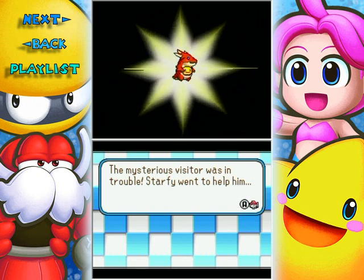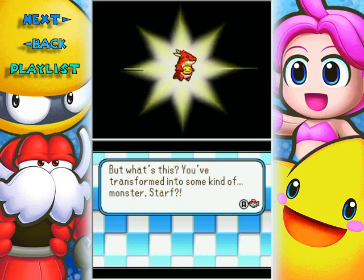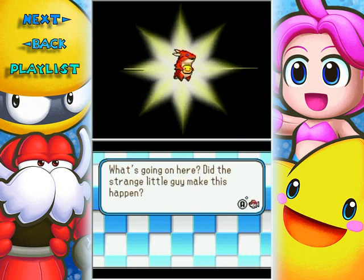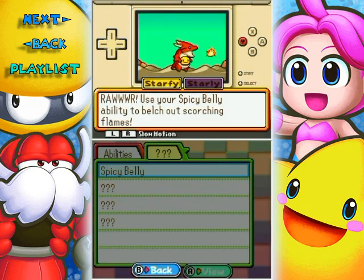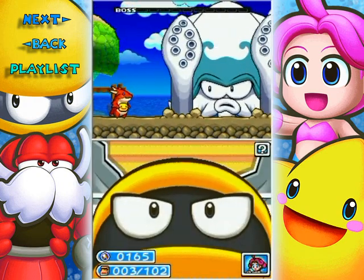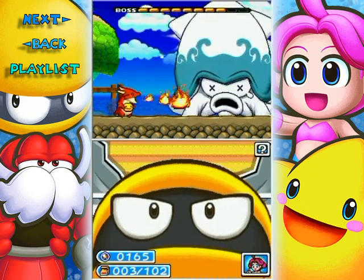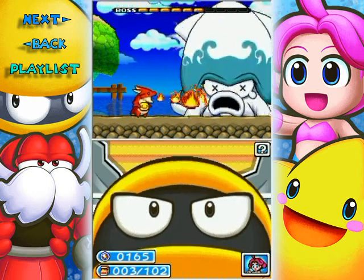The mysterious visitor was in trouble. Starfy went to help him, but then transformed into some kind of monster. Use your Spicy Belly ability to belt out scorching flames. This ability is very broken - wherever you are, all you have to do is attack the suction cups at the tips of Big Squiddy's tentacles and you'll be good to go.